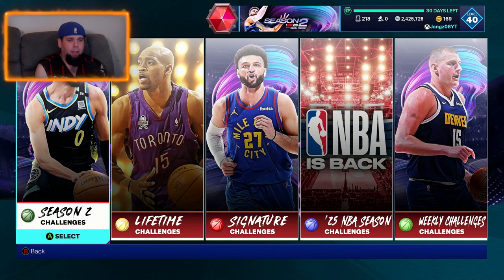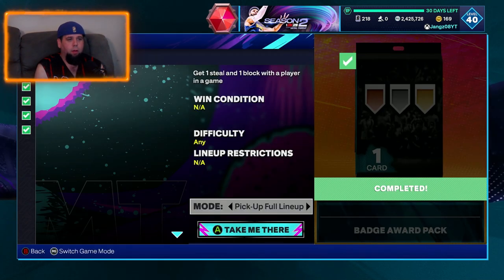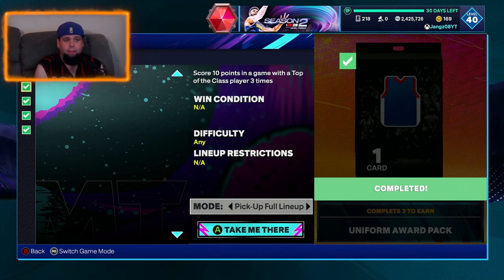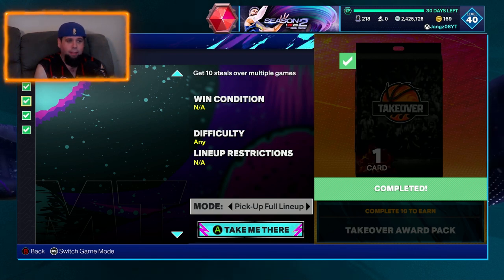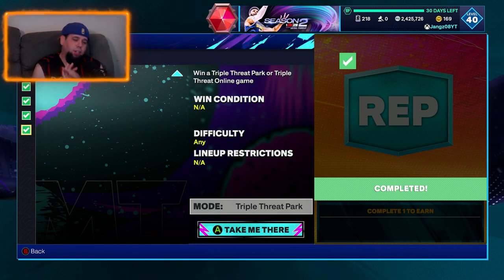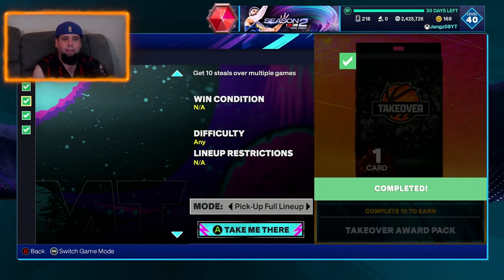Let's quickly have a look at what the challenges are. You needed one steal and a block with a player, three three-pointers and shoot 100% from three in a game, score 10 points in a game with a Top of the Class player three times, get 10 steals over multiple games — that was the hardest one — win five Breakout games, and win a Triple Threat Park or Triple Threat Online game.